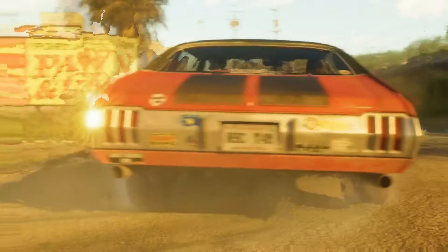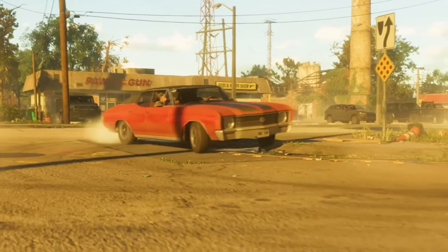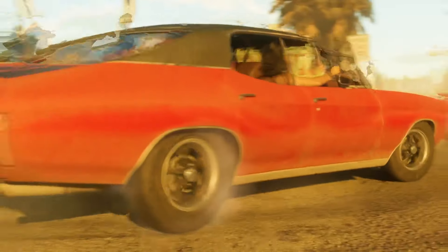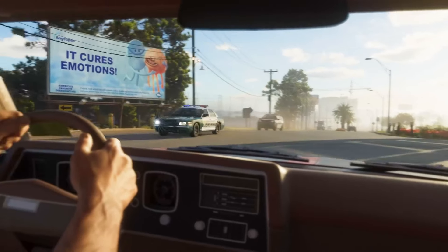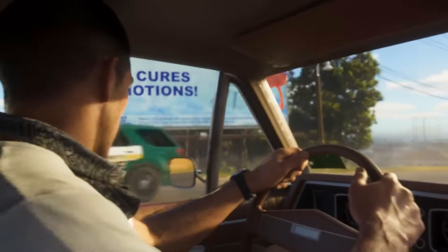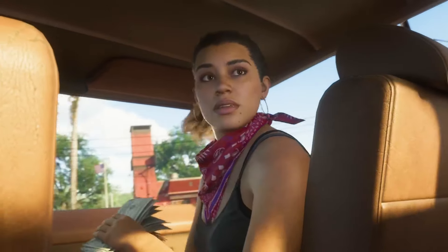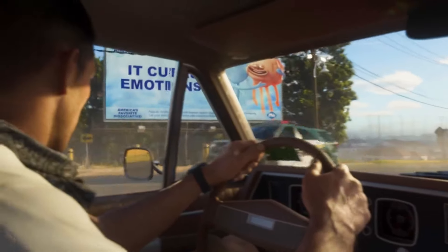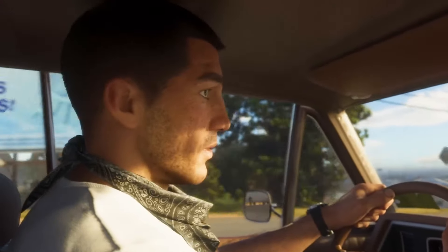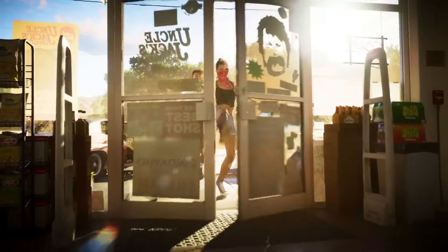Jason's wheels are not some flashy top-of-the-line ride like Michael DeSanta's Tailgater in GTA V — Jason's driving an older, more modest model. The whole picture seems to paint a story of urgency: Lucia's holding a stash of cash, they're hitting a low-key spot, and Jason's not cruising around in luxury. It's like they're pushed into a corner, perhaps strapped for cash, and pushed into some tough choices. There's definitely more to this tale than meets the eye.